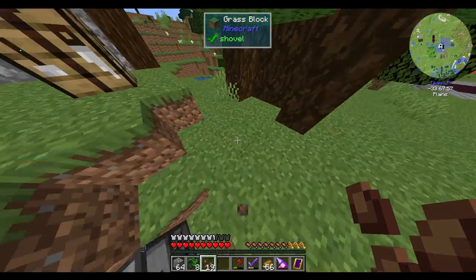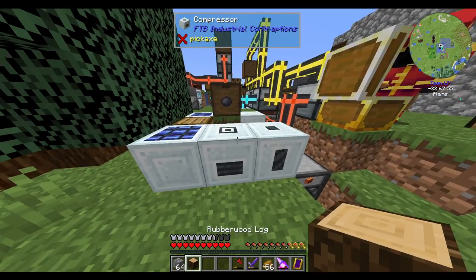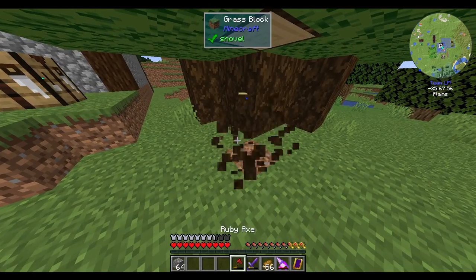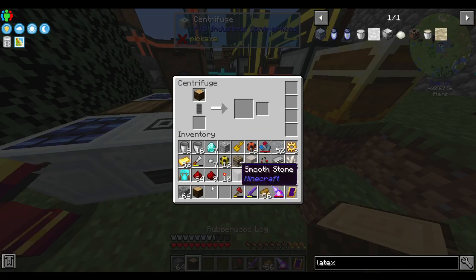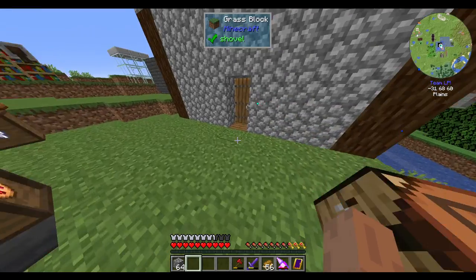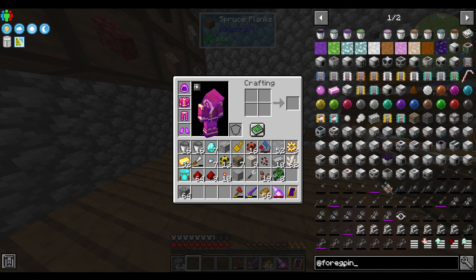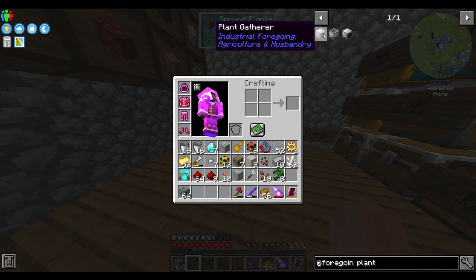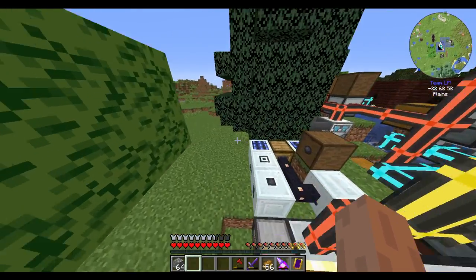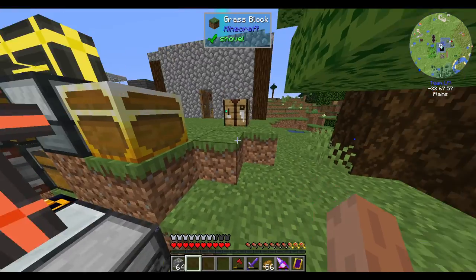So to get latex — you ready? Chop down a rubberwood tree and then put the rubberwood into the centrifuge. It's solar-powered so you shouldn't need to do anything to make it work. It has an 80% chance of getting you latex. I'll work on automating that latex production, or at least automating the rubberwood. I should have time to do it this episode.